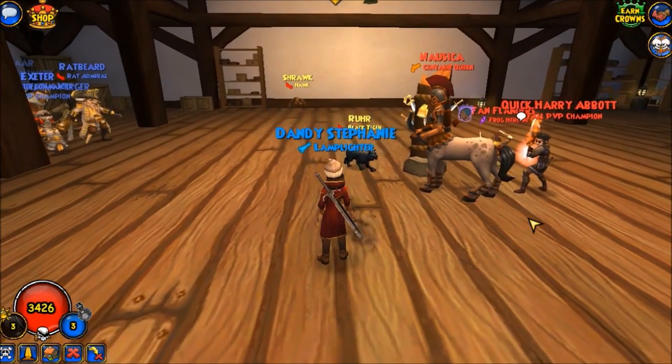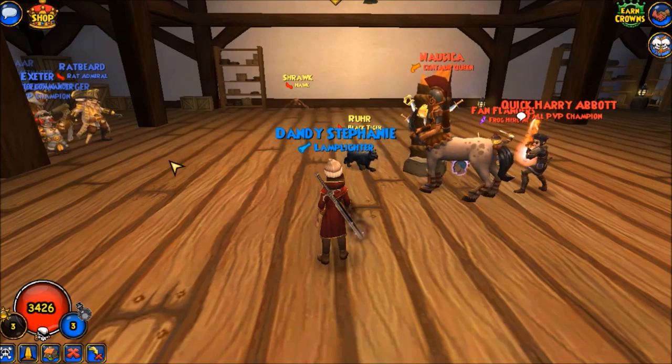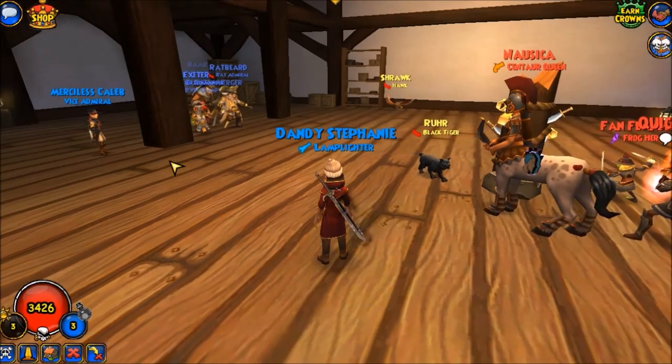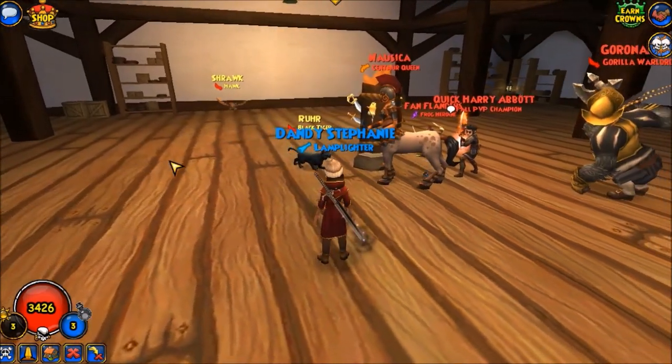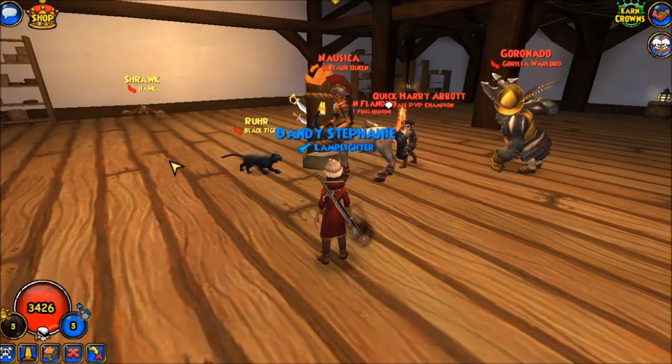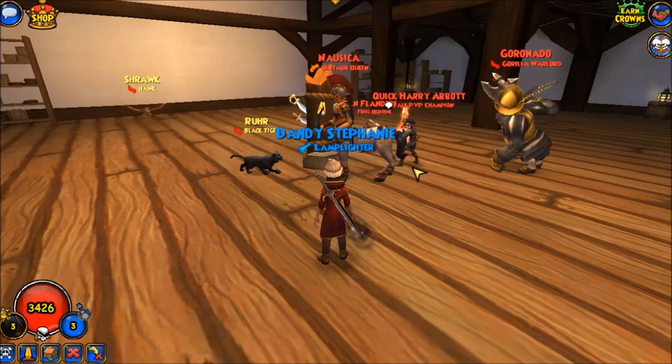I think what Harry's probably doing is waiting for Quentin's pet to spawn so that he can kill it before fogging, because swashbucklers only have one group hide, which is the fog, and if that gets disrupted, then it's very difficult for him to make a comeback from that. Although I have seen some swashbucklers use the fog as a late-game hide — that sometimes works out too. But I think for this charging team, it's best if Harry can pull off the fog combo.